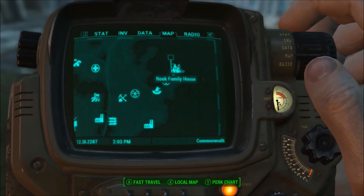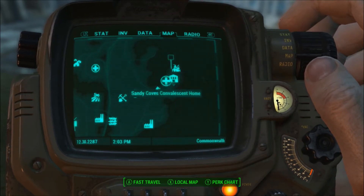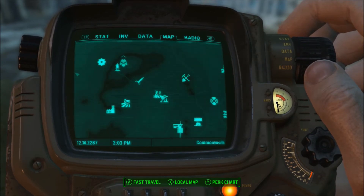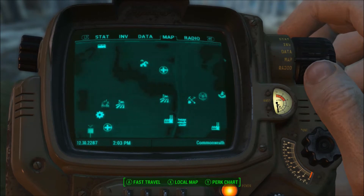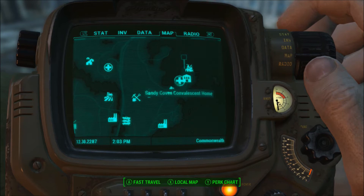You're gonna want to go to the Rook's family house, which is at the top right of the map, right by the Museum of Witchcraft and pretty much straight right from Vault 111. It's not really that hard to get to, but you are gonna come across some high-level mirelurks and enemies getting there.